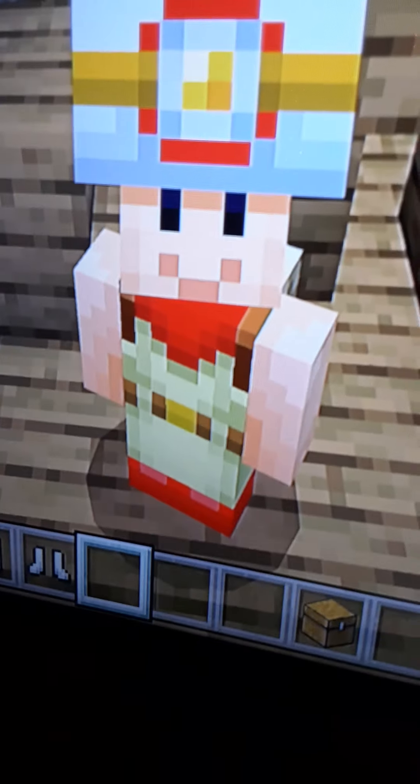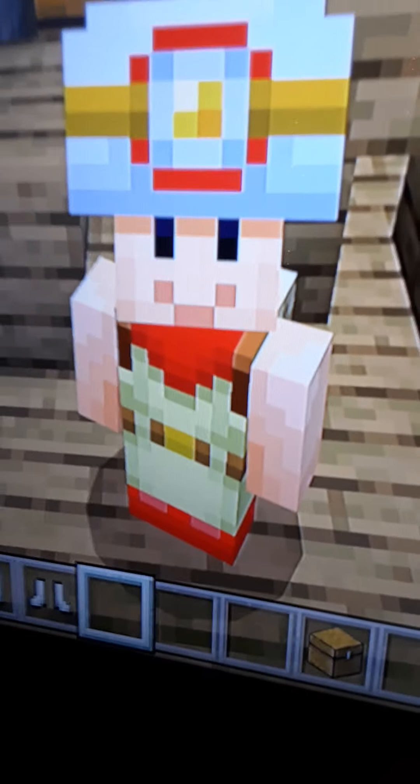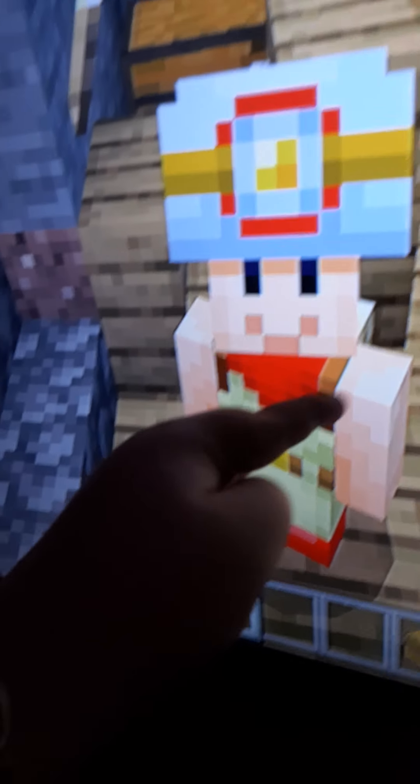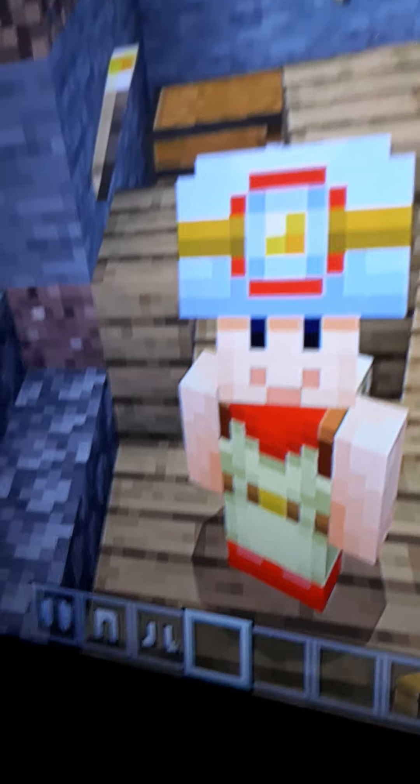Next up we have Captain Toad! You can see he has the light on his head, the adventurous outfit, the red shoes, and a little red thing. It's awesome!